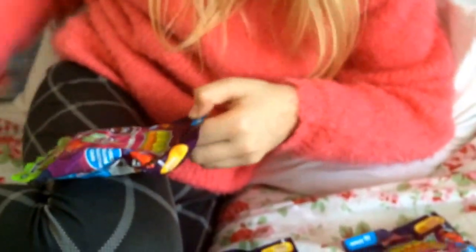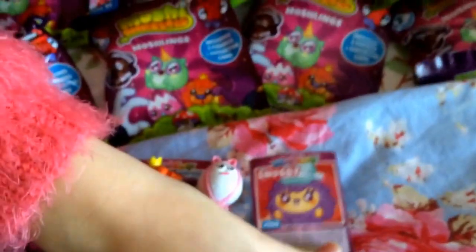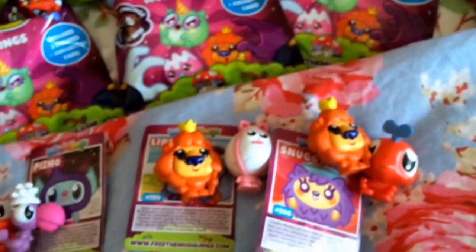Now our next blind bag: we have a Snuggie card, a Mipsy figure, and another King Brain. Two ultra rare King Brains — that's awesome!